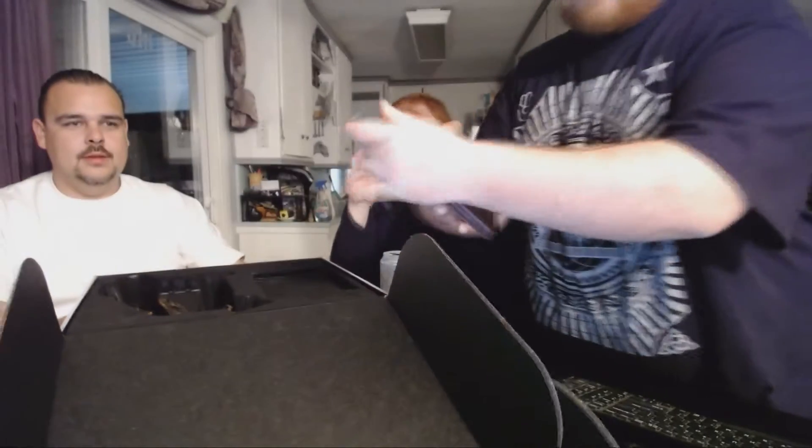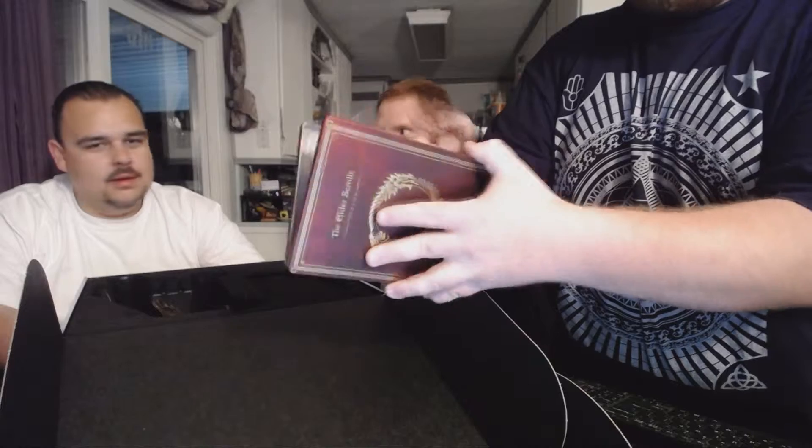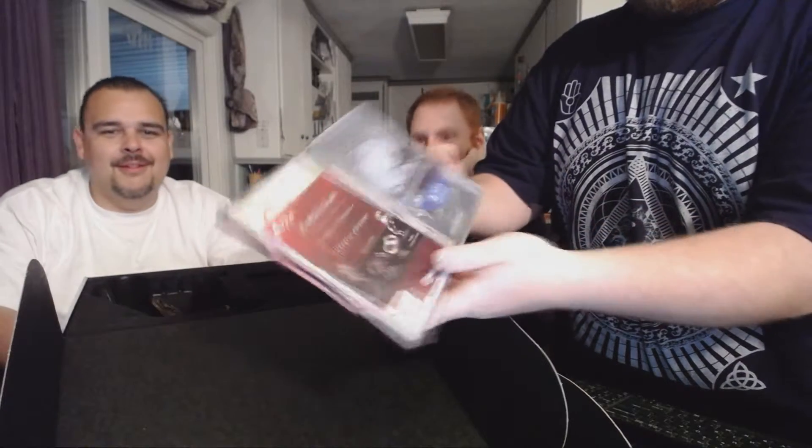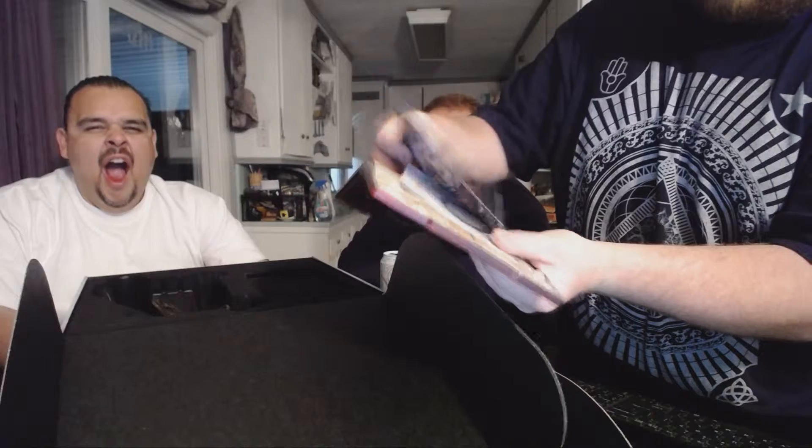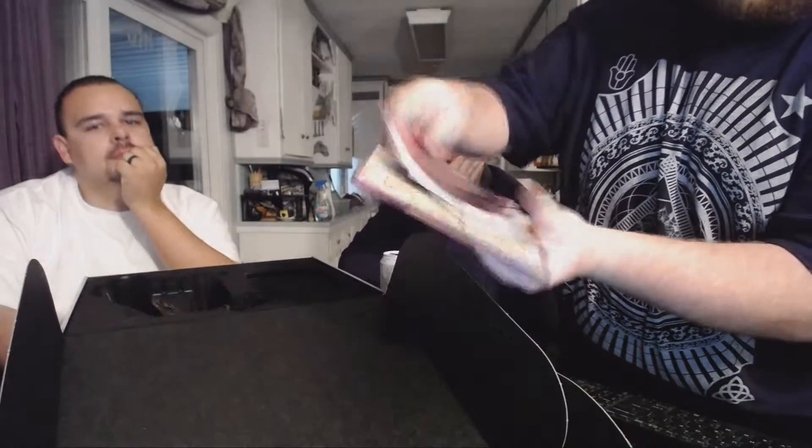First things first — the Steel Book. Elder Scrolls Online. Really nice. It does look like a Bible. It does have the map of Tamriel in there, and then of course you put in the Imperial Edition code to get your downloadable content. And a bunch of advertising, and then a map that I'm never going to open — because why do I need to put the map on the game?